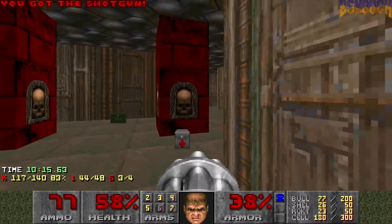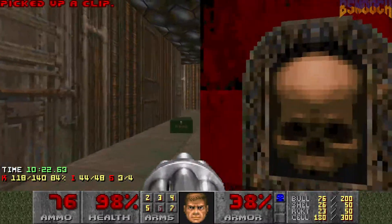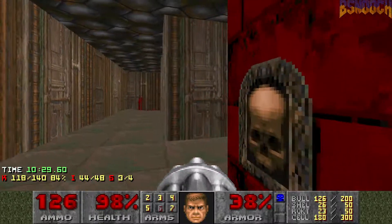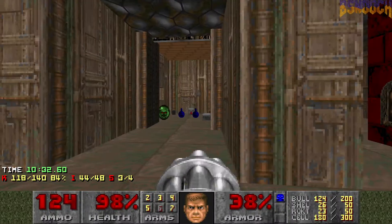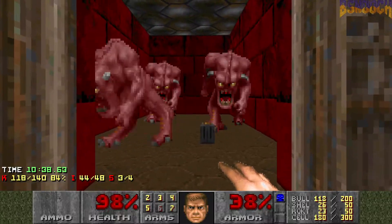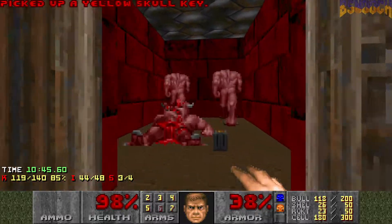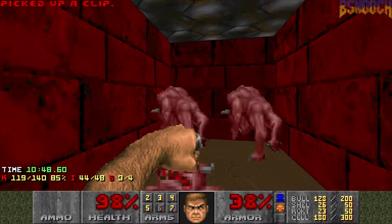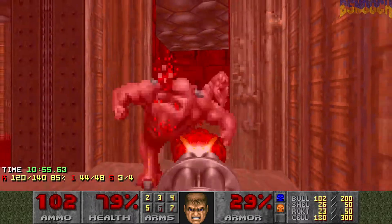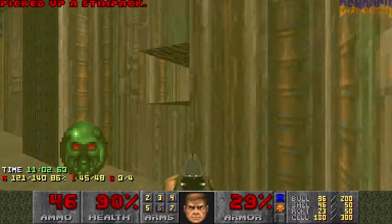There we go. So there's a bunch of switches here — gonna want to hit this one and this one. It's gonna open up some pinkies, and there's a yellow skull key in here. Let's go ahead and punch these guys out. We'll just chaingun them. This room has an invulnerability, but you're gonna want to save that.